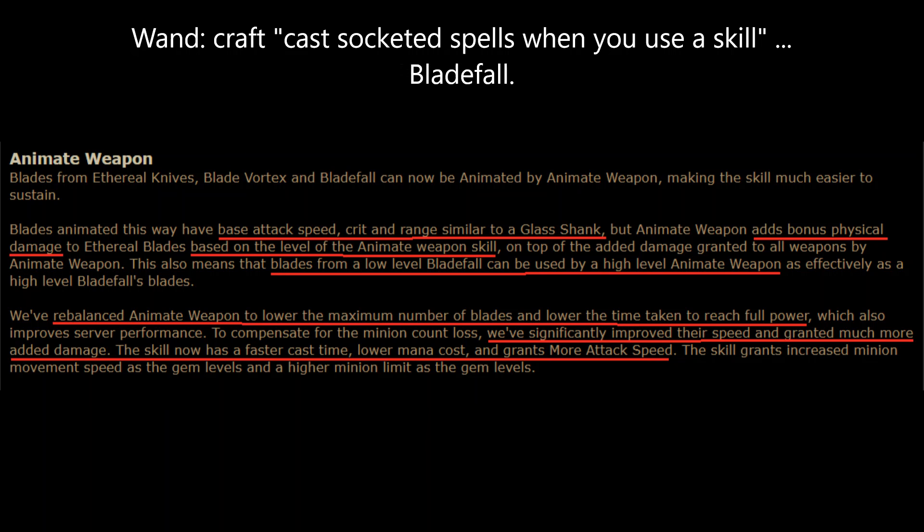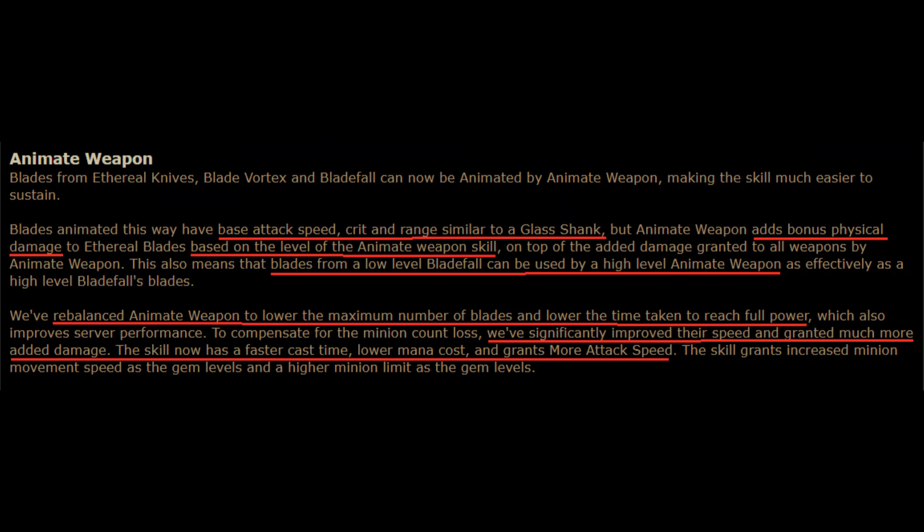Here's the part we care about: Animate Weapon can animate the blades left behind by Ethereal Knives, Blade Vortex, and Blade Fall. I think that Blade Fall is the most practical of these because it leaves behind six blades per cast. If we just have a weapon with Cast Socketed Spells whenever you use a skill and we have Blade Fall socketed there, every time we cast an Animate Weapon we cast a Blade Fall. The Blade Fall creates six more blades for us to animate, and we can do that as long as we have mana until we hit the minion cap.